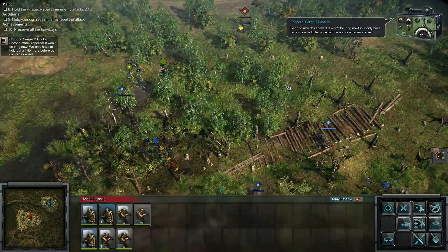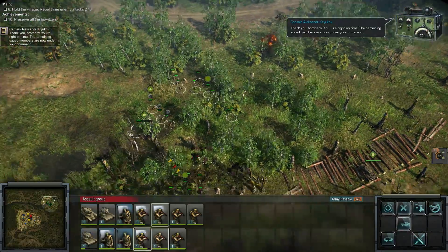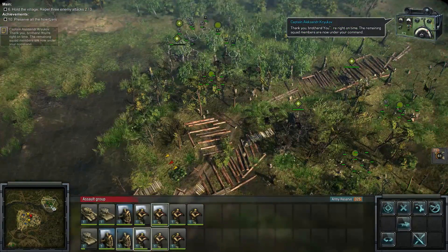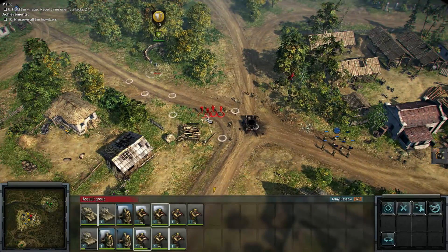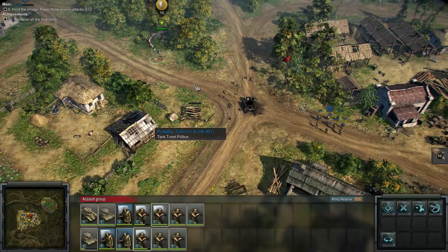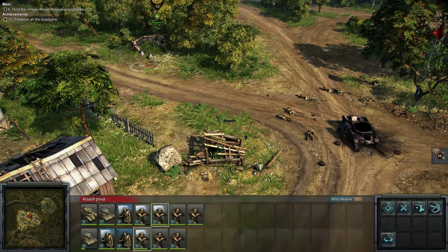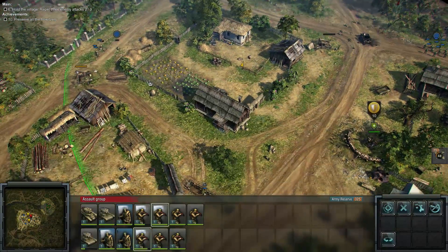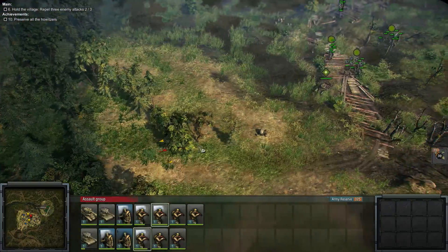We're reconsolidating all positions. Remaining squad members are now under our command — let's move. That was a huge benefit. Everybody head into the center of the village, we're about to have a big battle. Did we not repair that gun? This seems to be a tank turret pillbox. We're going to need all the infantry we can get.